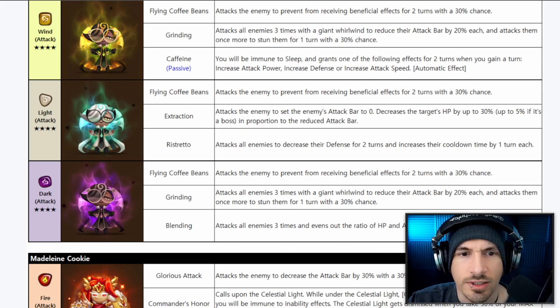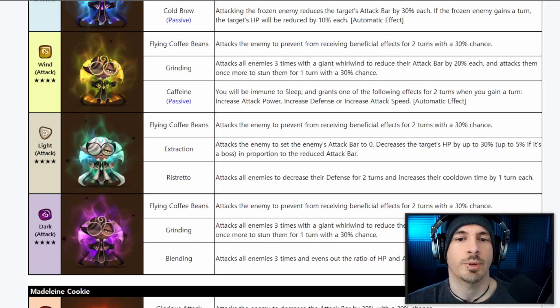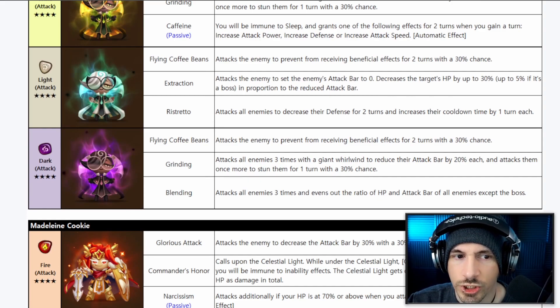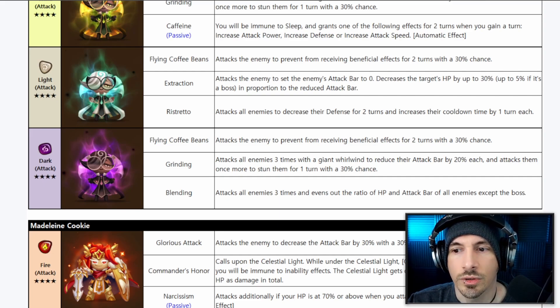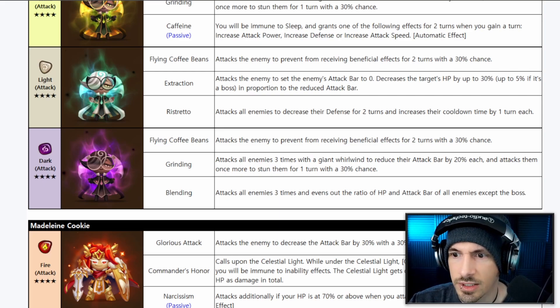The Light Espresso has the same Extraction second skill as the Fire one. Ristretto attacks all enemies to decrease their defense for two turns and increases their cooldown by one turn each — actually pretty decent. Defense break and increased cooldowns is a nice activator for big damage, especially if enemies have revives like Perna or Samoth. It's a four star, so you can use it in four-star bases and guild war content.